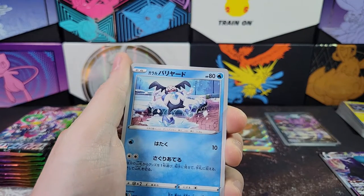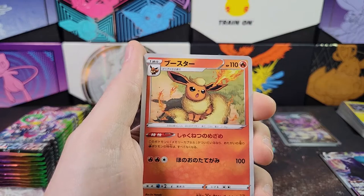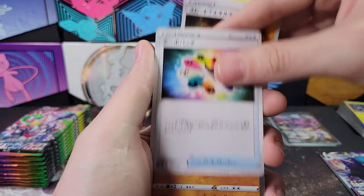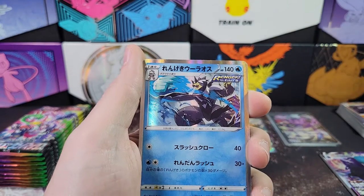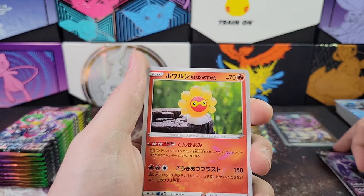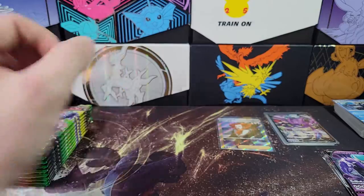All right, let's get something good. Mr. Mime, Blipbug, Flareon, Rose, trainer cards, Lickilicky rock, Urshifu. Got a Shadow Rider Calyrex V to go with the VMAX we just pulled previously, and a sunny form Castform.